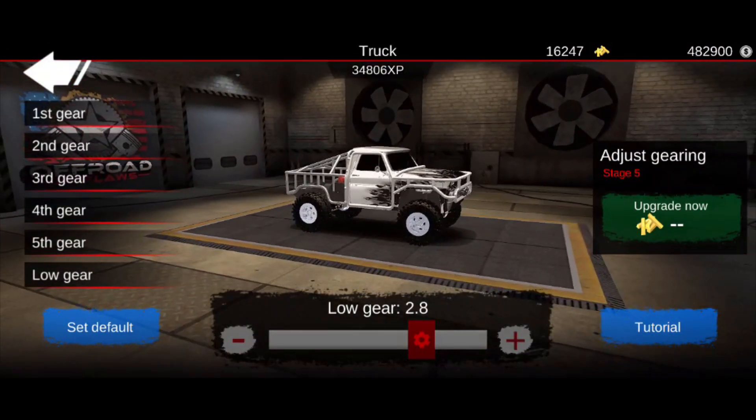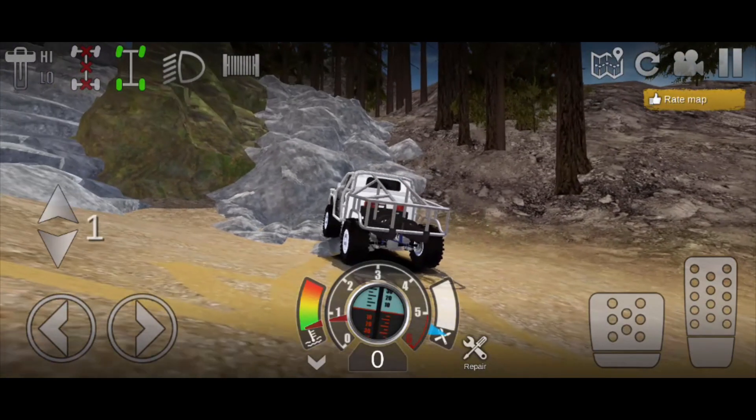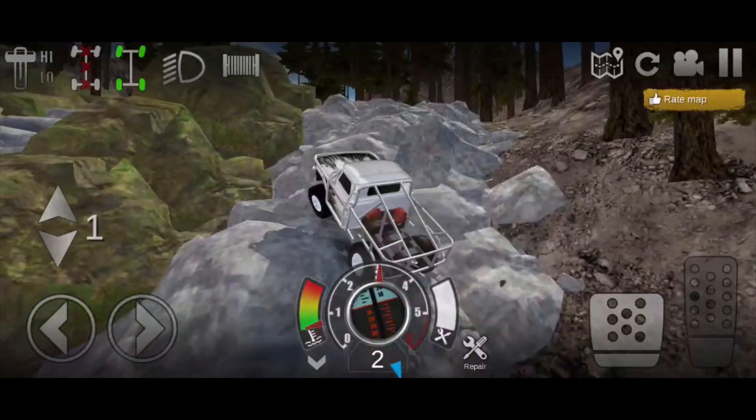We go into tuning here, we go into gear tuning, and my first gear is 3.6, my low gear is 2.8. We're going to go ahead and bump that low gear up just a tad — so low gear's at about 3.4. We're going to go back and load into a map and see how the gear ratio differentiates between this update and the old one.